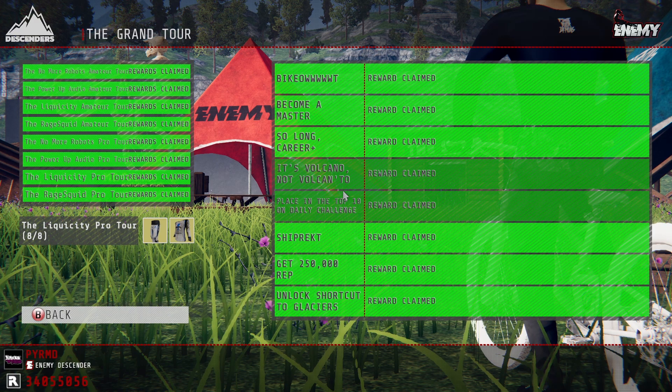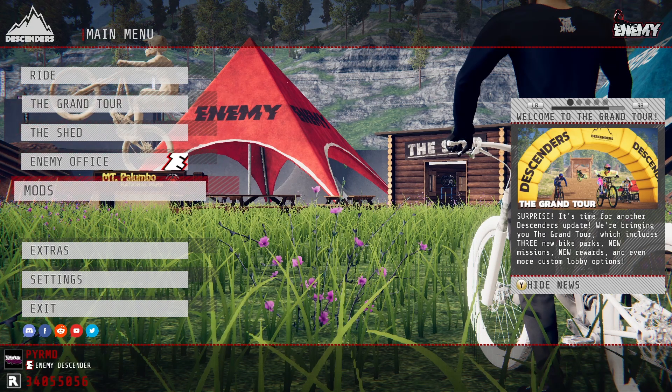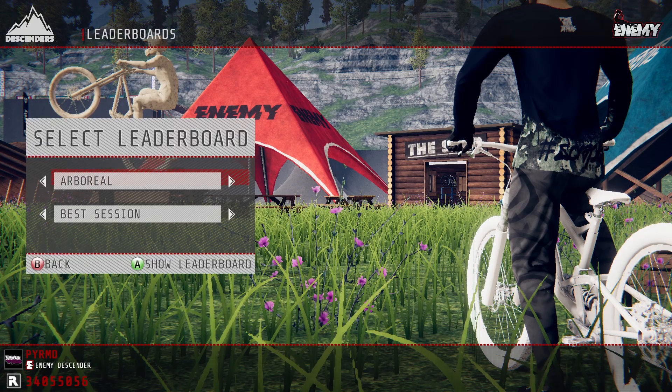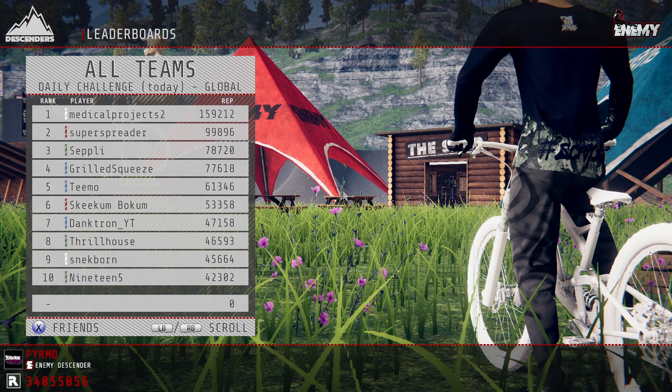Place top 10 on the daily challenge - this is where your rep farming skills have to come into play. Sometimes it's hard, sometimes it's rather easy. The top person today has got 150k rep. This is a pretty simple one to do - what you want to aim for is get about 50k rep and you'll be above top 10.